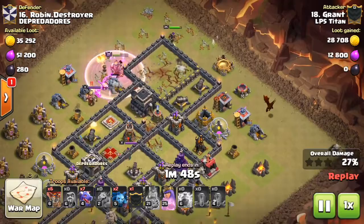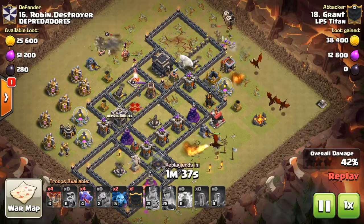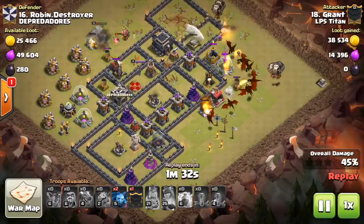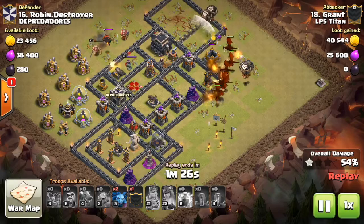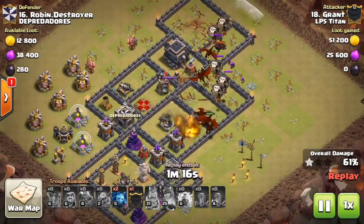Three air defenses down is a huge advantage against a Town Hall 9, especially when you're using dragons or any air attack. The only things really endangering me at this point are the remaining air defense and the archer towers. I place my dragons around making sure they'll funnel correctly and go into the center.